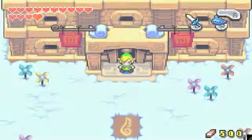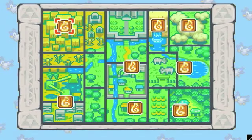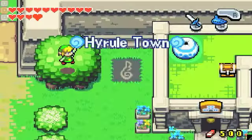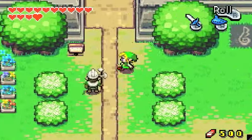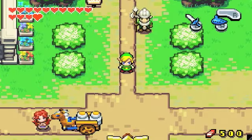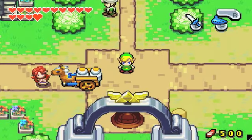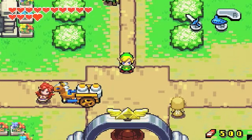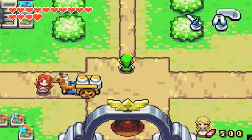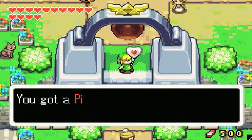Let's get our ocarina out for preparation. There are several things we want to do now. We can go put our sword in the pedestal and charge it up to get the Four Sword, but I don't want to do that right now. If you've got any kinstone fusions you want to do, I suggest you do them before you put the sword in because you won't be able to do them after. Now that we've got the Roc's Cape, we can jump into the bell and ring it and get a piece of heart.